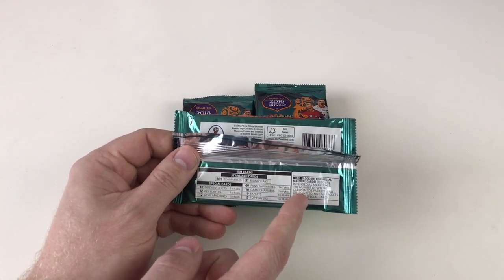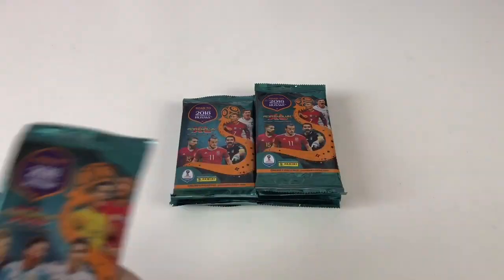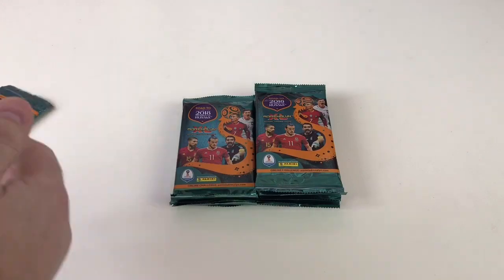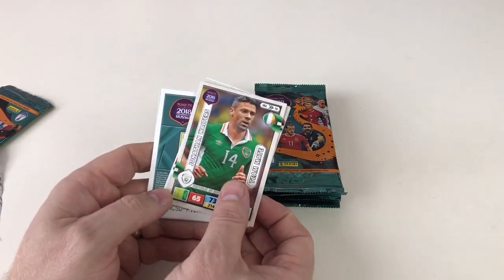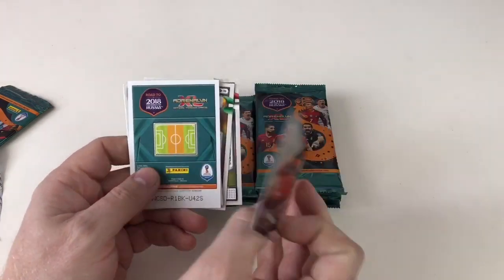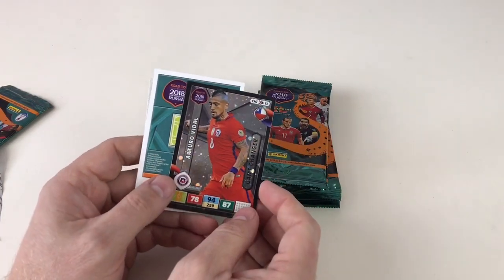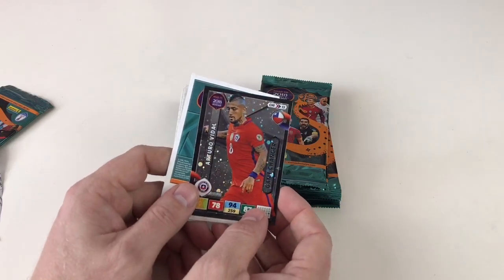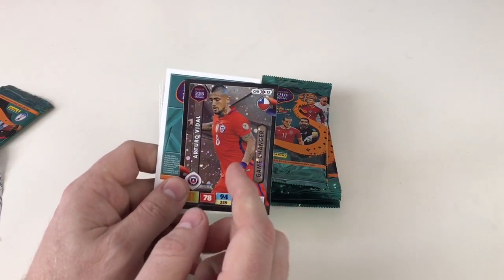Let's have a look! We've got a teammate — Jonathan Walters — and Andre Schurrle. Awesome! We've got a game changer: Arturo Vidal. The shiny finish on these is very different to anything seen before.